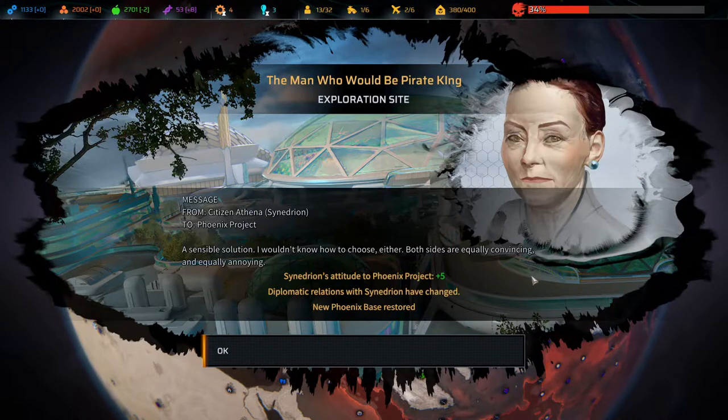Humanity matters most - share with terraformers. We must heal, not dominate - share with polyphonic tendency. We don't do Synedrion damage or drama - share with both. I think we'll do this one: a sensible solution. They're annoying, aren't they. Synedrion's attitude to Phoenix Project: plus five. Diplomatic relations have changed, and the new Phoenix base has been restored - cool.